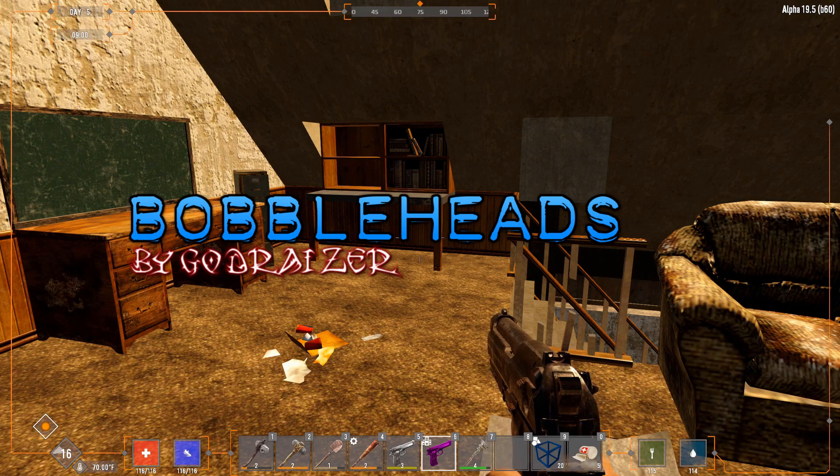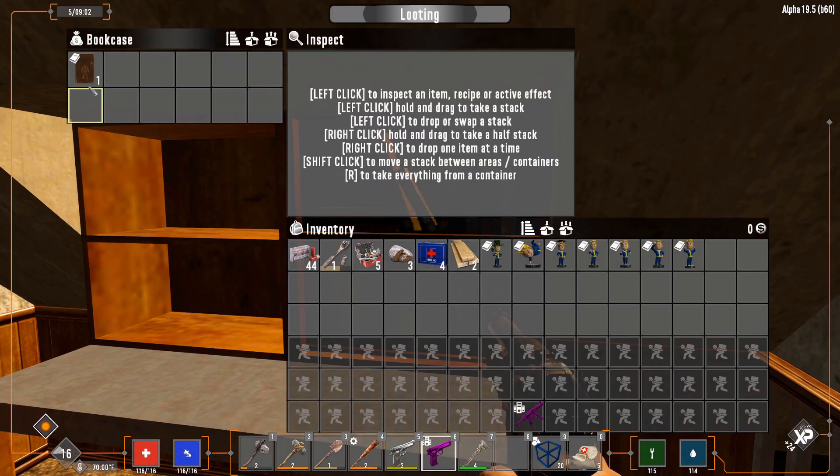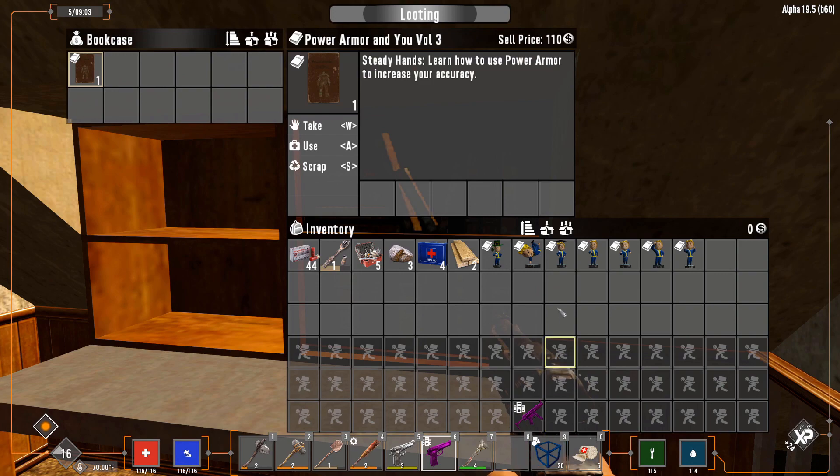Our next mod is called Bobbleheads by Godraiser. What this is, it gives you a chance to find something really cool when you're out looting bookcases like this one. You come in here, you open it up — we didn't find it this time, this is for the wasteland — but what it gives you a chance to find is these bobblehead books.